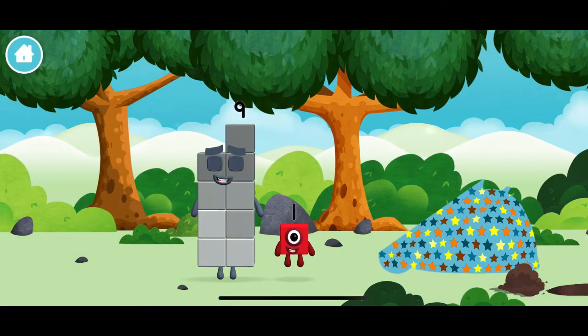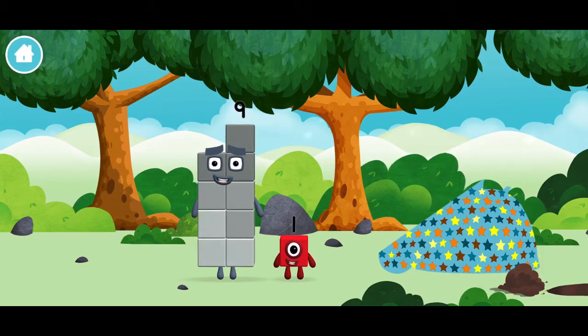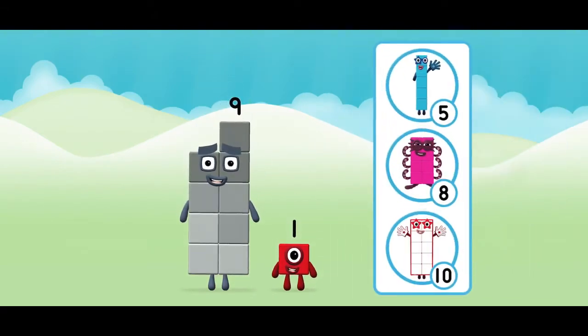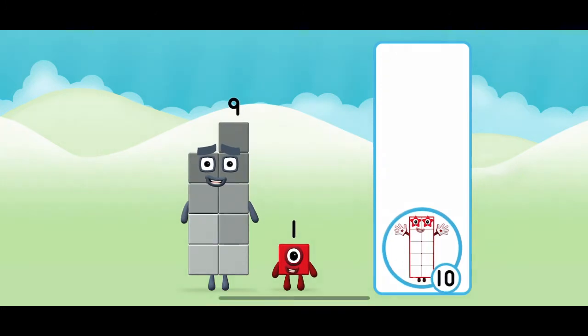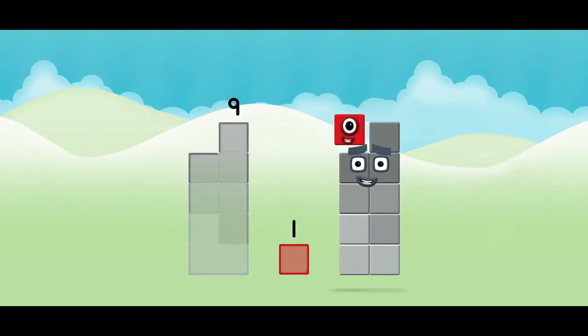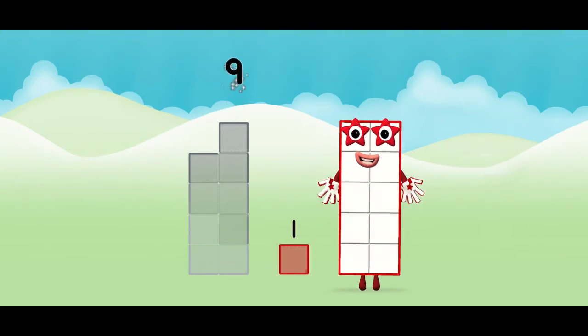Which number block is this? What number block can you make by adding these two together? Well done! You were right! Add the number blocks together! Nine plus one equals ten!